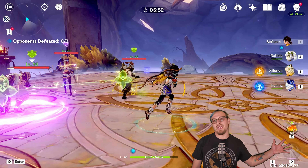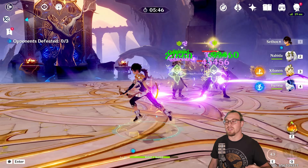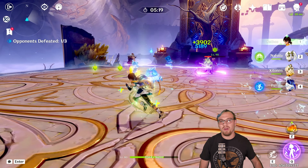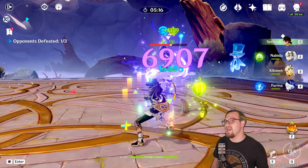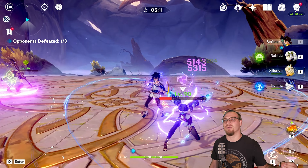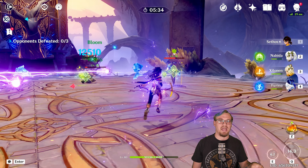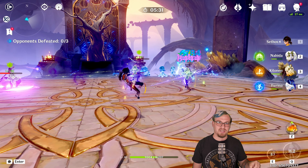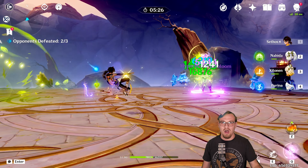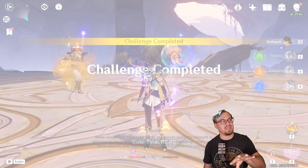Something else to notice is that his shadow piercing shots can trigger hyperblooms. This team is a quick bloom team where every now and then you're going to see him trigger these hyperblooms. Now, his burst gives him Electro infusion into his normal attacks, but it takes away his ability to use charged attacks — you can no longer use them. So you're going to be able to do quick successions of normal attacks with Electro damage, but you can't use your shadow piercing shots if you use your burst. That's the downside to it.